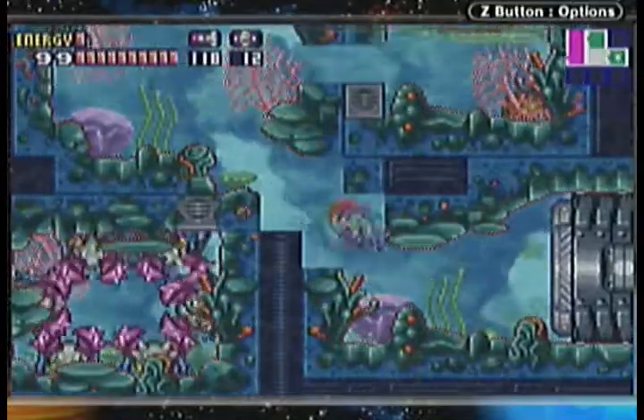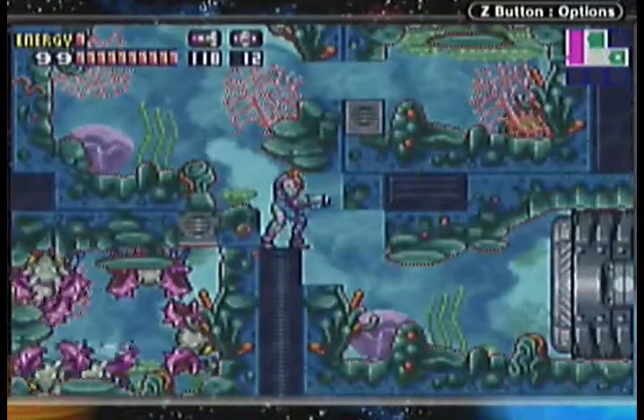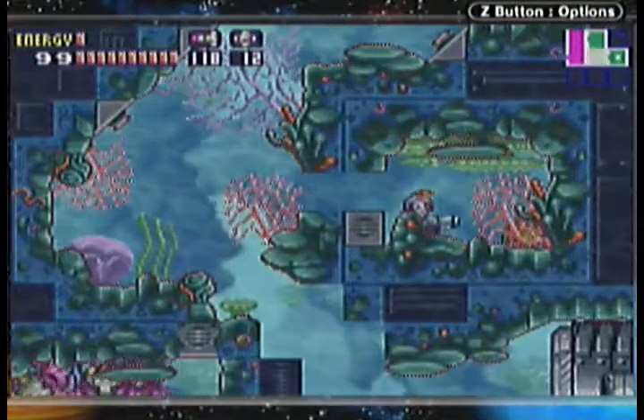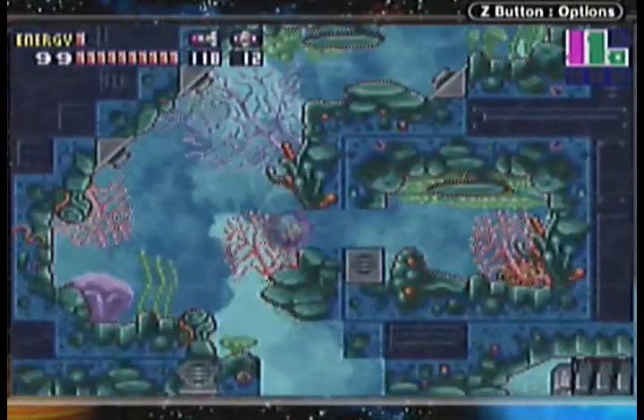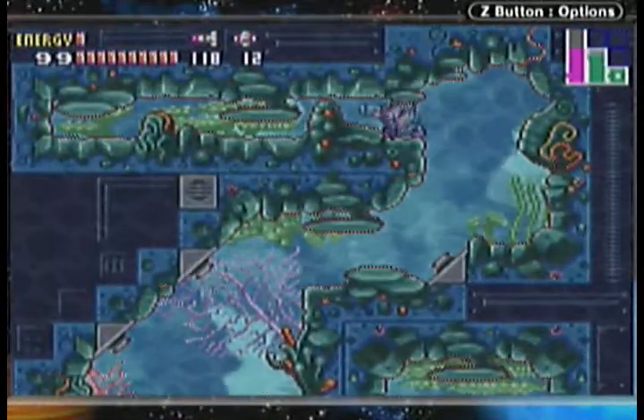It doesn't take very long. You don't have to bomb these — you can just shoot them, too. So that's an even faster way to get out. And you see in the background there? There's something crawling around in the background, in this cell here. You can't interact with it either, so I don't actually know what that's supposed to be. It looks like a jellyfish or something, like a sponge. I don't know.